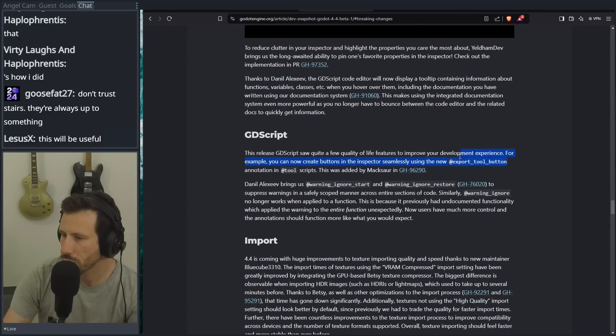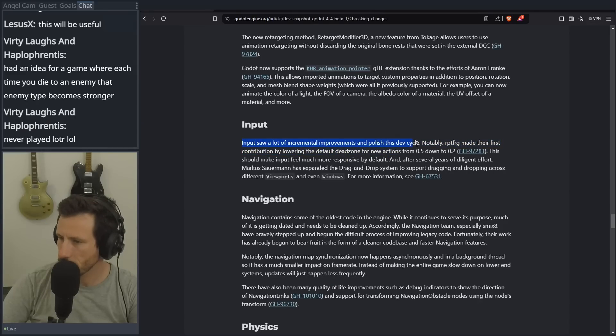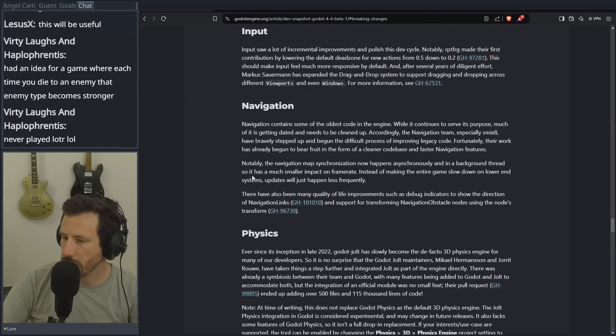Quite a quality of life improvement. We've got the export tool button, which is nice — brings up warnings with ignore, start, restore options. I'm going to use that, it's actually really helpful. Signals in the hierarchy is just good, you know? Previously it had undocumented functionality which applied the warning to the entire function unexpectedly. Input — notable: RPTFRG made their first contribution by lowering the default dead zone for joysticks, and expanded drag-and-drop systems to support dragging and dropping across different viewports. Navigation — it's not that great, I'll be honest, I don't really like using navigation. Especially SimEx have bravely stepped up to improve the legacy code — navigation map synchronization now happens asynchronously in the background, so it has a smaller impact on frame rate instead of making the entire engine slow down. Baking used to take ages. Also many quality-of-life improvements such as debug indicators.